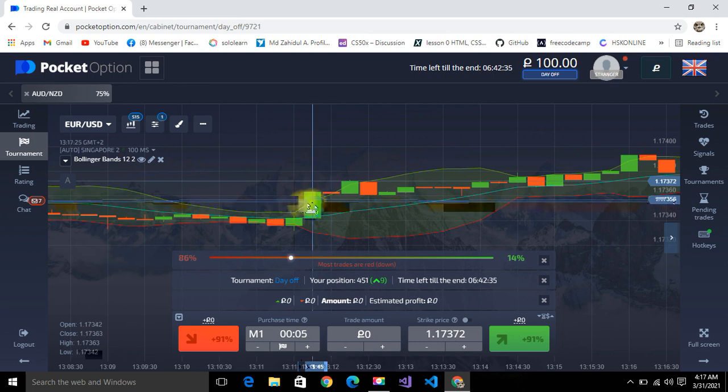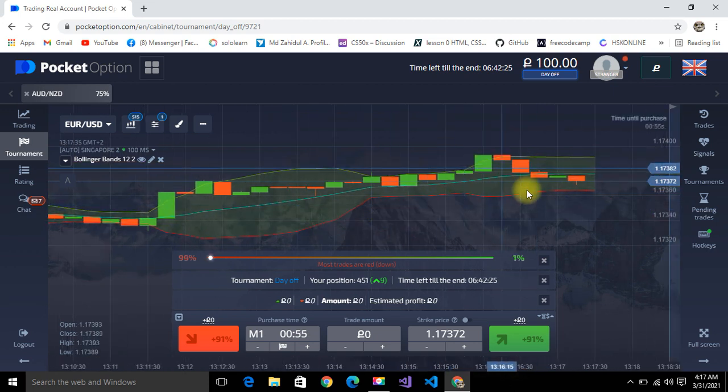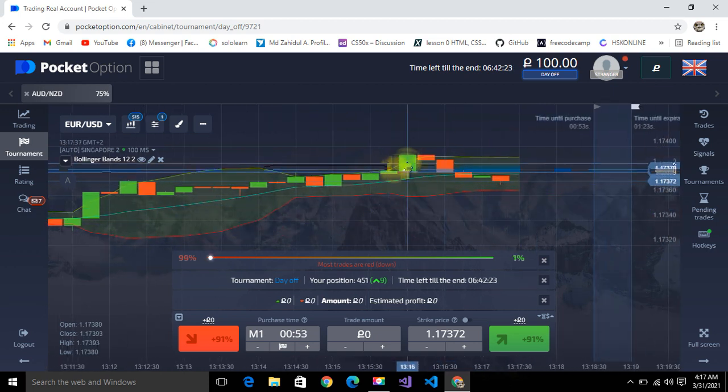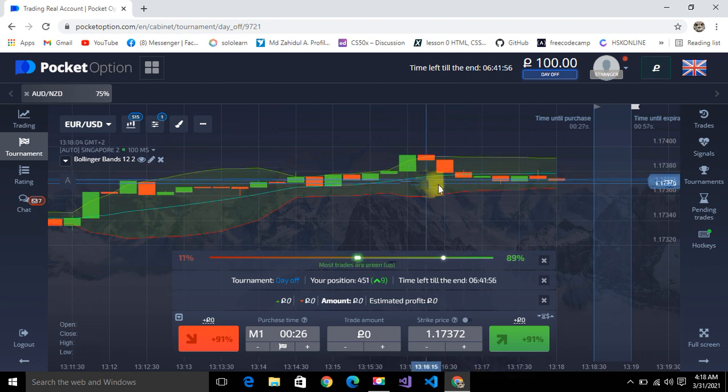When the price crosses the upper Bollinger Band line, there are chances of winning going up. But look here — it crossed the upper line and then the graph just dropped. The indicator doesn't always work, so it's really risky. I'm going to start with $100.